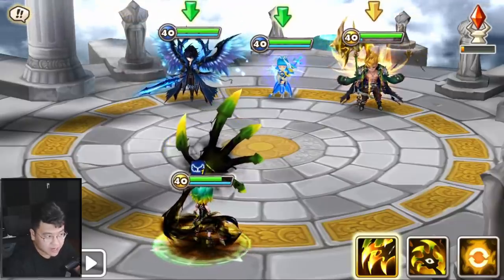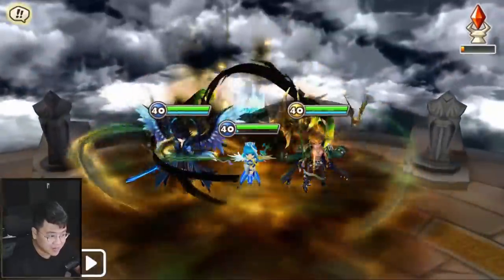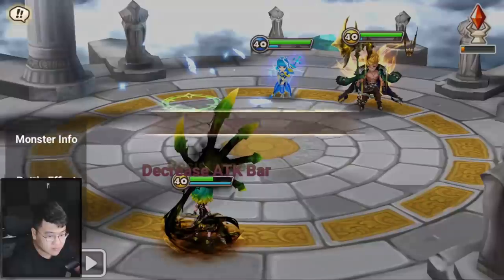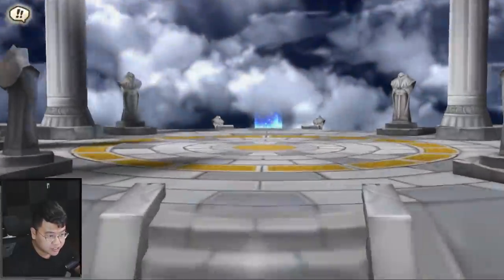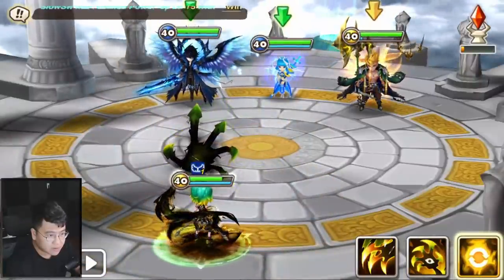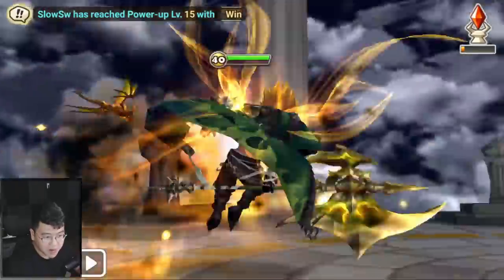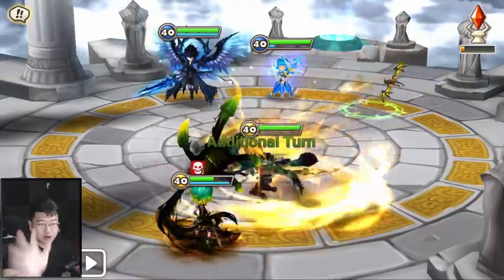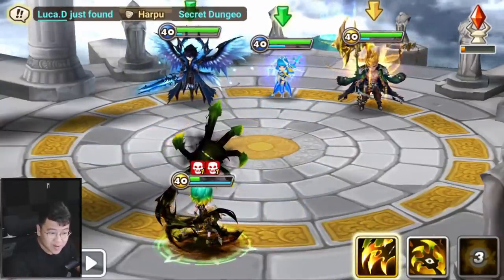Leo now has zero attack bar, or like a little bit of attack bar. We're gonna exchange all their attack bars randomly. Wait, was it randomly? I hit Rina — I click on Rina and it exchanged to Rina. What if I hit Ariel? Does it go to Ariel? No, it's random. So you don't even know what's gonna happen. It might be bad because something that you don't want moving might end up moving.